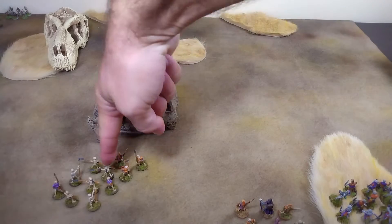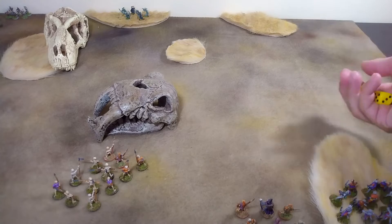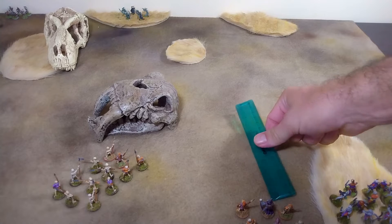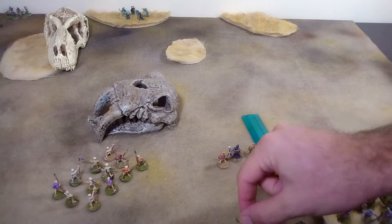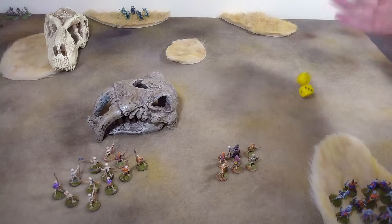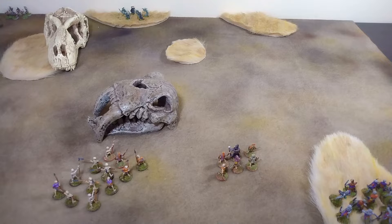These guys go first — we try to form wall of spears with an eight. They do. Then we want to bring our elite foot out with a five; they move just three inches. This is why I really need these guys to hoof it, because it's a long way to seal up the center of the table. Then the light missiles again are not going to activate. That's going to be the end of the turn for the undead.